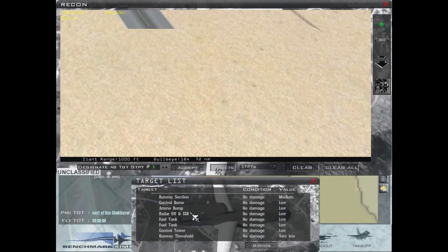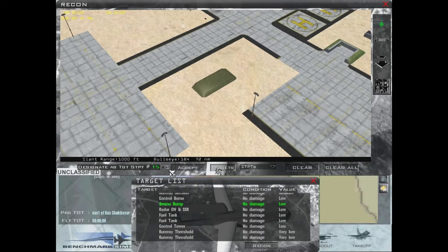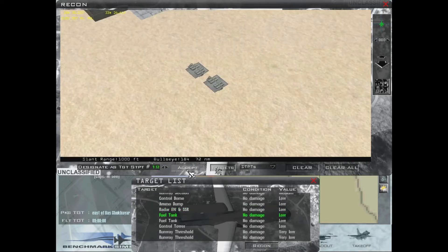We'll expand the target list. The first target I'm going to hit is the control dome. I want to make sure my target is set to targets instead of steer points, which it is. For my first steer point I'm going to set it as 15 — control dome, steer point 15, hit accept. Ammo dump, I'll switch it to 16, hit accept. This radar, I'll set to 17, hit accept. Fuel tank, 18, accept.